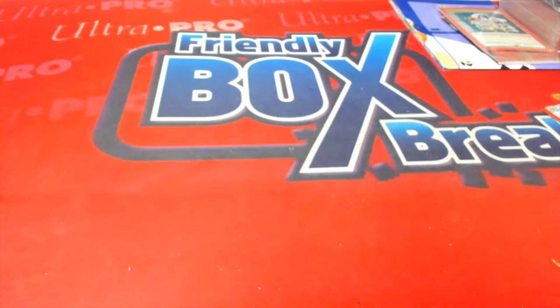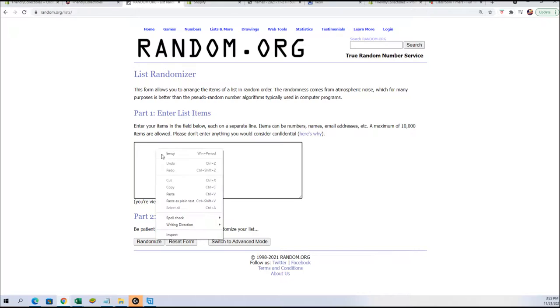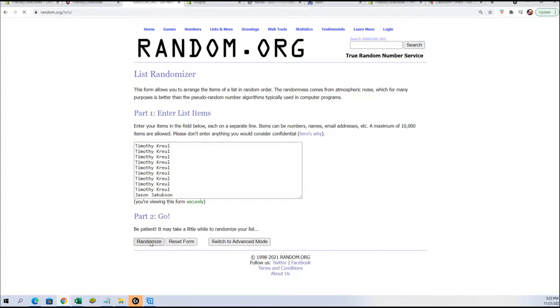We get rid of the pack order since we already did those. We're going to take those same names, copy them in again, paste them, and randomize these seven times to match up to the list. One, two, three, four, five, six, and lucky number seven — there we go.